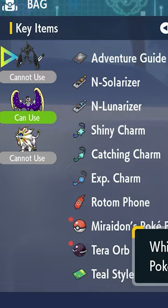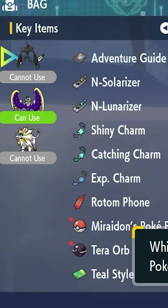After that, you can use those key items to fuse Necrozma to the respective legendary, and voila! These shinies are underrated and the models look amazing in Gen 9.